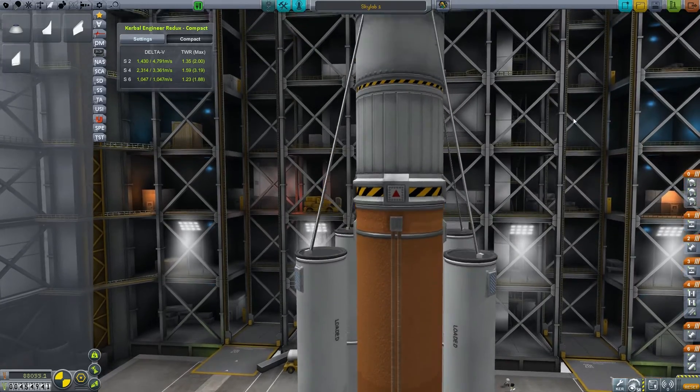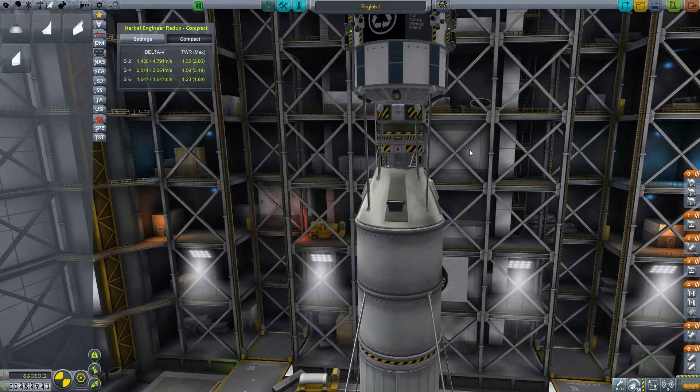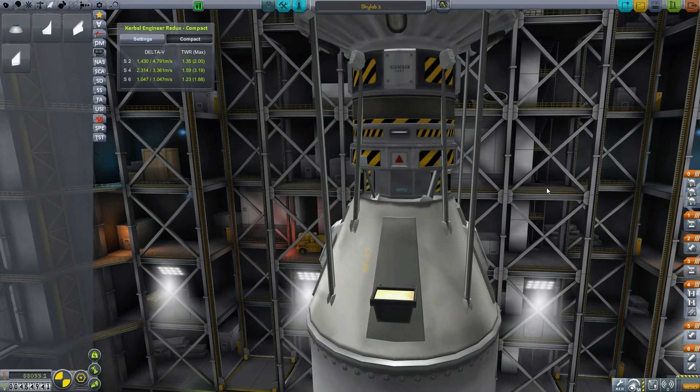This is the launch stage, and this is the orbital insertion stage with the skipper engine here. Then we have a conversion section, the docking port — the prototype docking port — which we won't actually pull any fuel through anyway. The habitation area is above here and below here will be all the utility, so maybe some eventual fuel storage — we'll have to see.